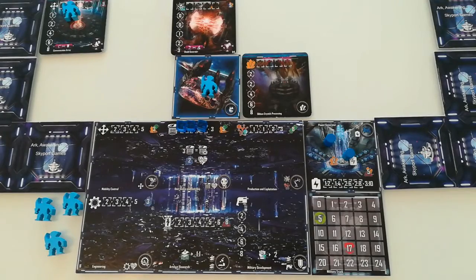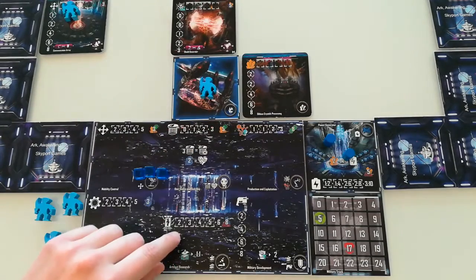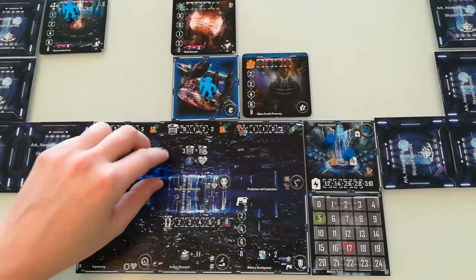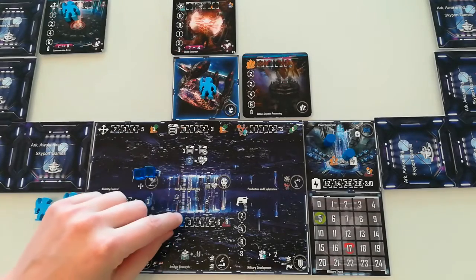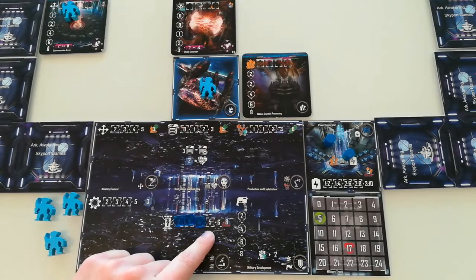Unlike other factions whose units simply awake, the Gimli actually construct their units. You can see there are placeholders for cubes. When the Gimli want to build more units, they have to integrate cubes to get the appropriate number of units.